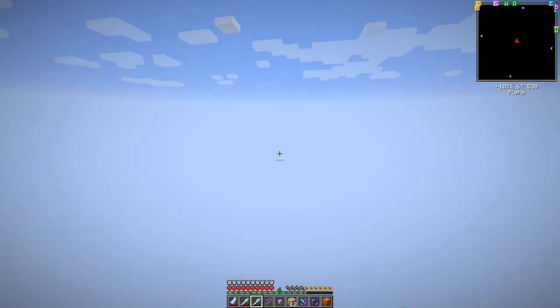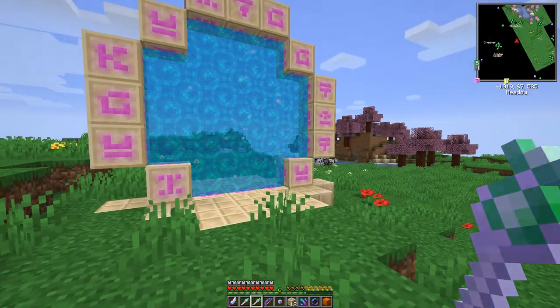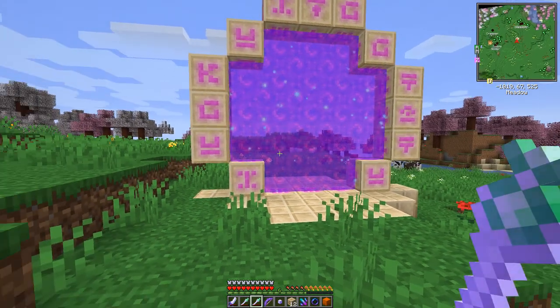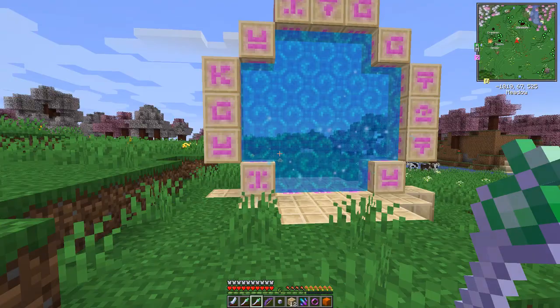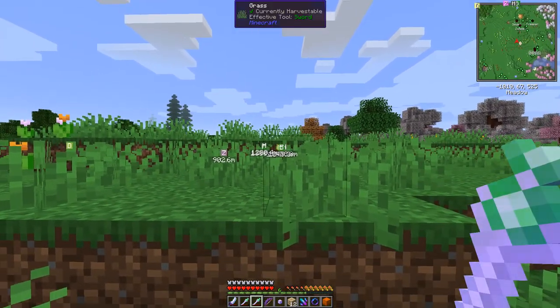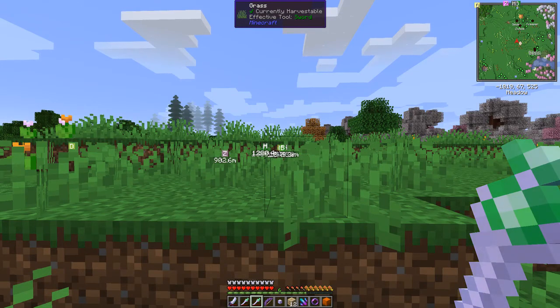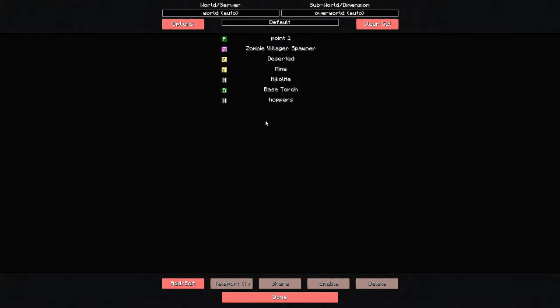You go through this portal and end up somewhere in the overworld with another portal which can be anywhere. Let me check the map and where home is — I've got the minimap on. Let me turn on waypoints. Base is over here. I'll turn off some waypoints we don't need. I'll leave 'deserted' because that's actually interesting, and there's a village spawner too.